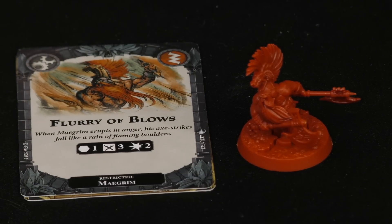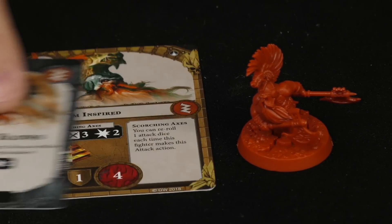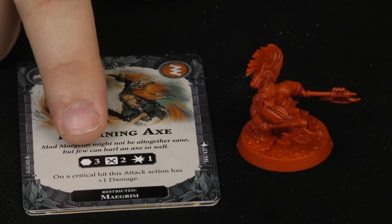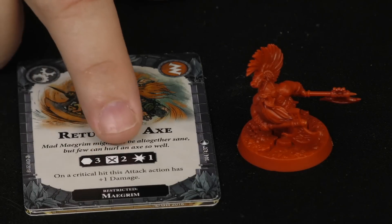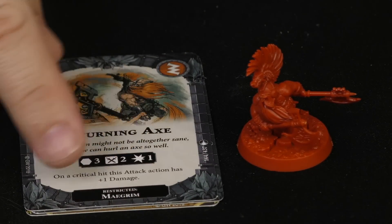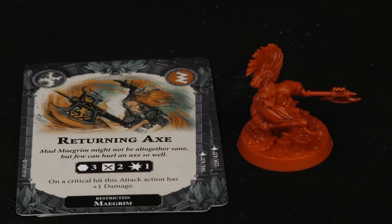Mad Magrim's restricted upgrades include Flurry of Blows, giving him a different attack profile rolling three dice for two attacks. He also has Returning Axe, a really cool ability giving his basic attack profile a range of three — rolling two dice for one damage, but if you roll a critical hit this attack gains plus one damage. He's throwing his axes within the fight, making him a really neat, diverse character.